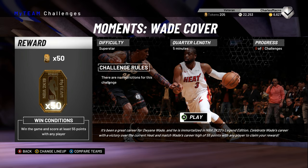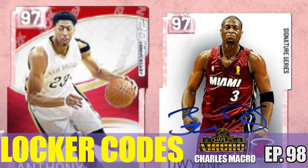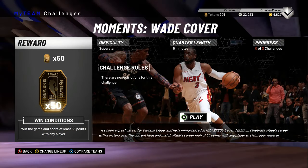They also dropped some locker codes, so if you missed the locker codes, look down in the description. There's a locker code for a pink diamond D-Wade, a pink diamond Anthony Davis, and there's also another video where you can win 75 tokens and 20,000 MT. Links are in the description — put those in.